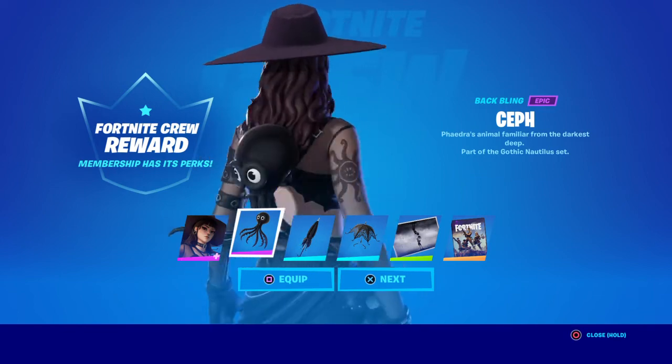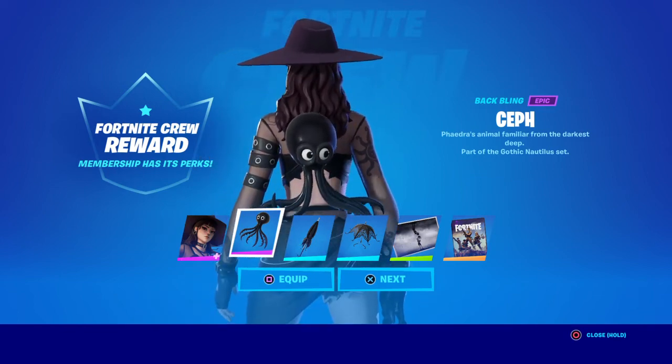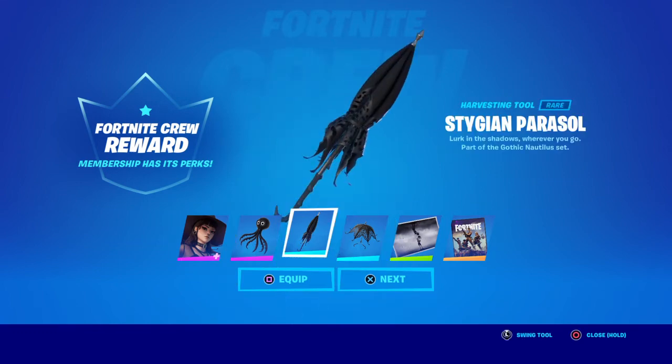which is Seph, a little animated octopus — that's pretty wicked. Her pickaxe is the Stygian Parasol.